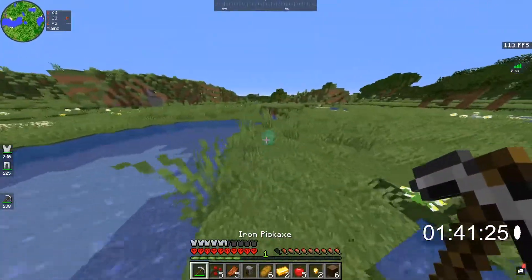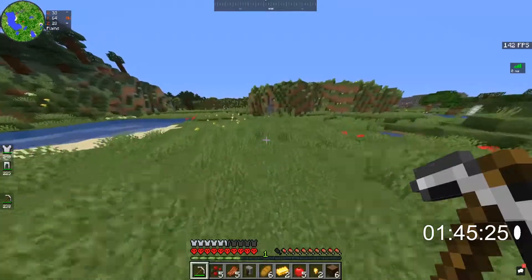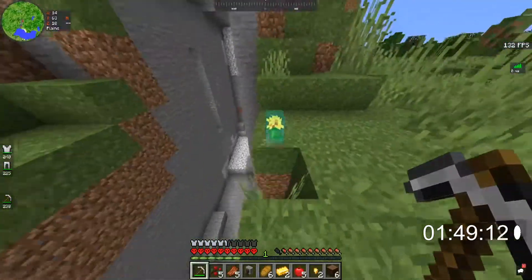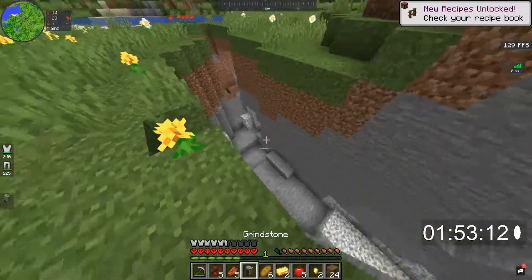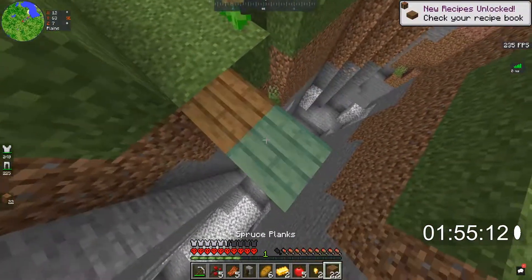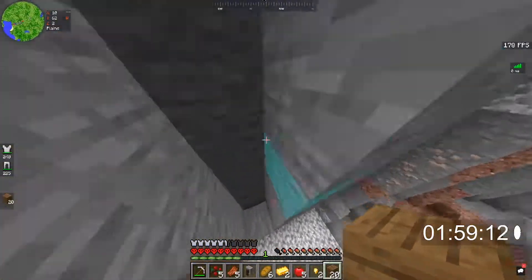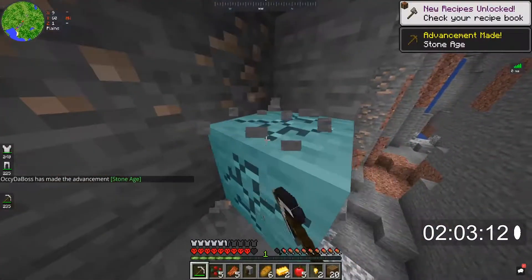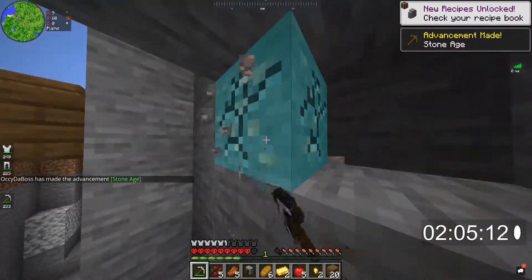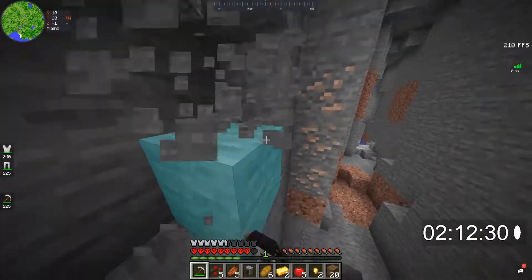I also want some pumpkins so I don't get attacked by Endermen. The first thing we need to get is stone and iron so we can make a nether portal quickly. There's iron down here, so we might as well just turn these into logs. We don't need much iron for armour because we've already got that covered — we were lucky. We just need to find a lava pool and then we're all set.